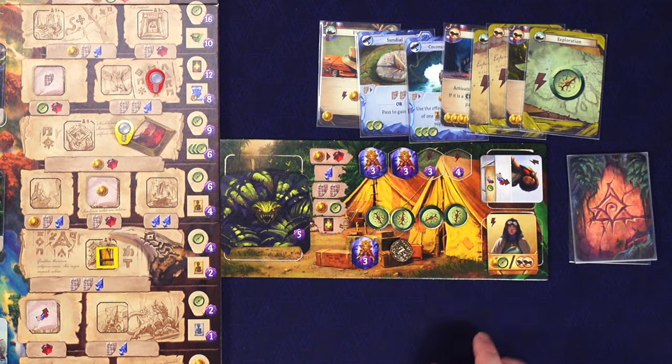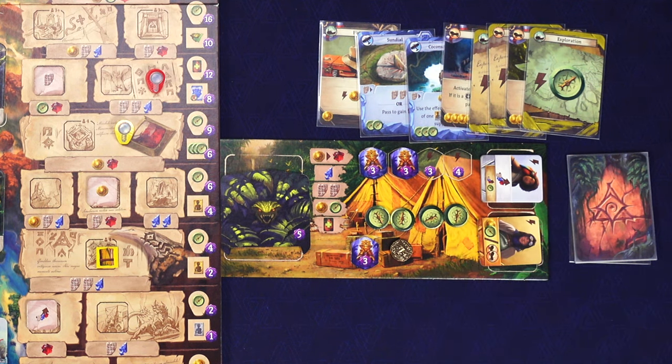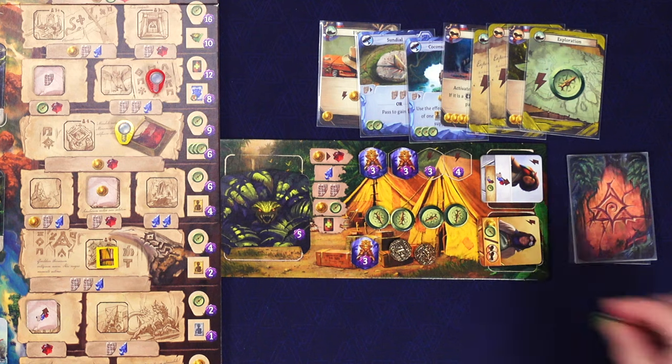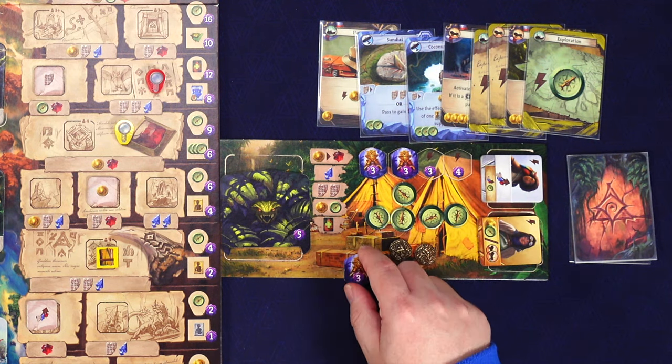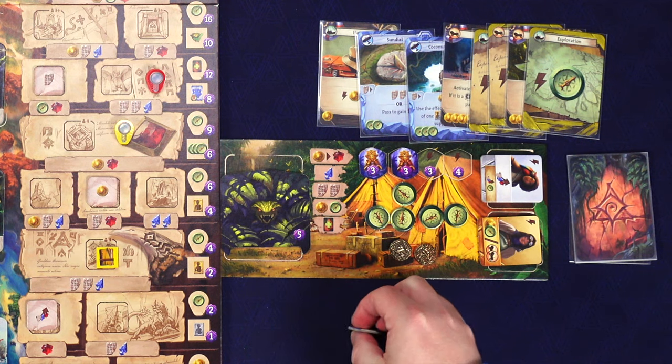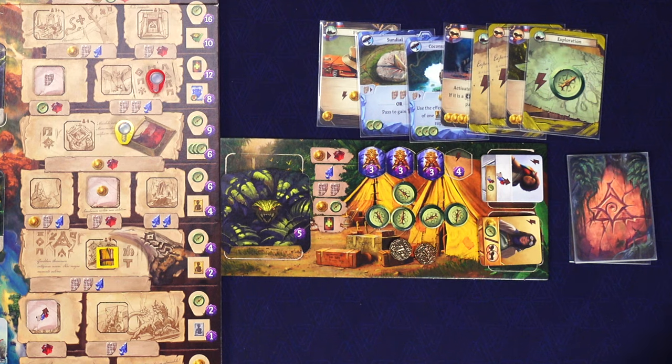Moving up the magnifying glass allows me to flip one of my two assistants. Even though I've already used it this turn, flipping it to the upgraded side refreshes it. I use it immediately to gain a coin and a compass - that's five compasses. Then I do some shenanigans with an idol, covering the three-spot to gain an arrowhead. With two compasses and an arrowhead, the tiger guardian is defeated for five points.